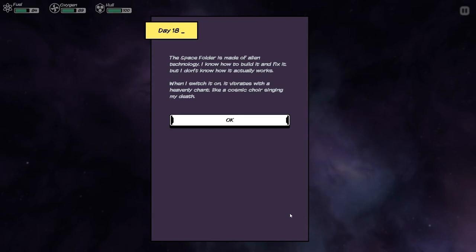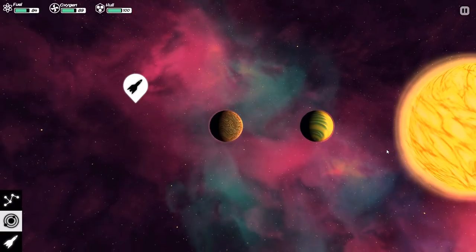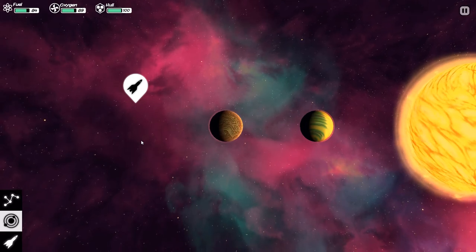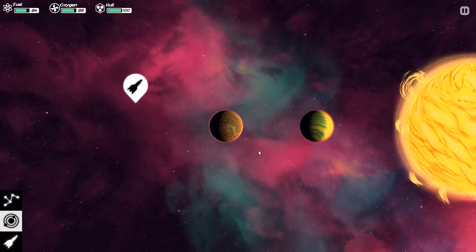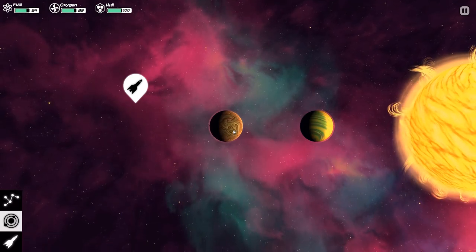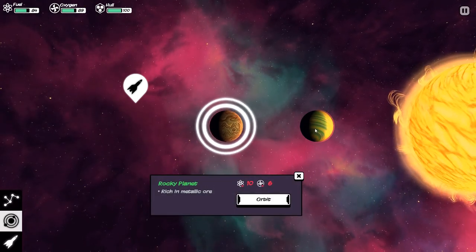The space folder is made of alien technology. I know how to build it and to fix it, but I don't know how it actually works. When I switch it on, it vibrates with a heavenly chant, like a cosmic choir singing my death. Lots of flavor text like that — lots of cool stuff. Sometimes that jump into the system will come with an event, and sometimes you'll get lucky and it just comes with a little bit of flavor text. I breathe a sigh of relief when it's just flavor.